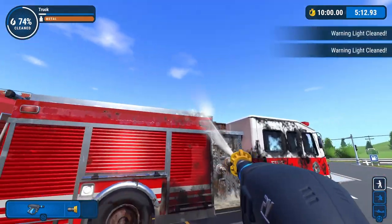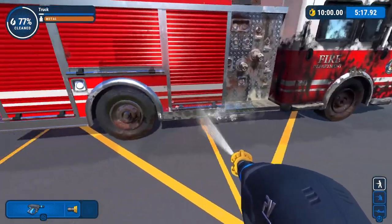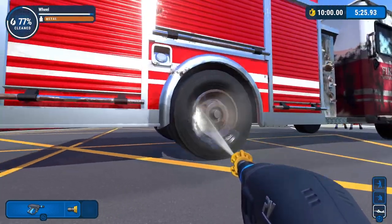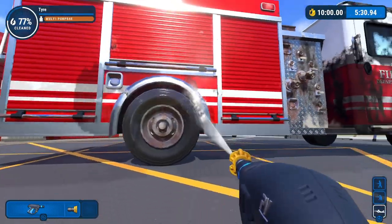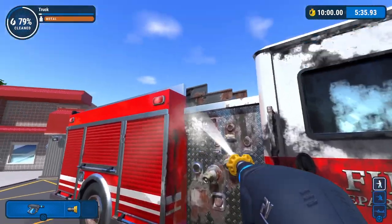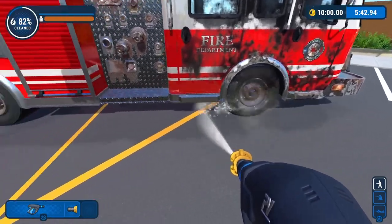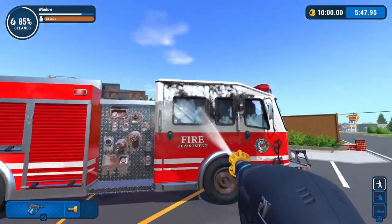Same process over here. I'm going to hit those two turn signal indicators or warning lights up top, get the surface dirt off this back section, make sure this tire is completely clean except for the hubcap, and then just continue to work my way up front — taking the surface dirt off the truck, the ladders, and the instrument panel.